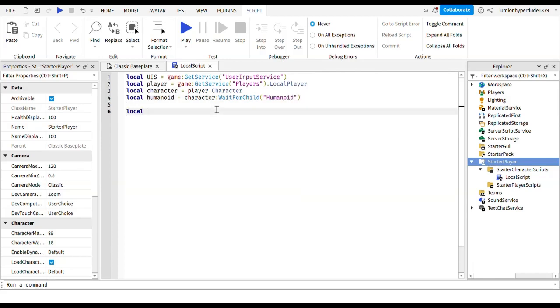Next we're going to make a variable: local MAX_JUMPS - I'll use capitals with an underscore - MAX_JUMPS equals 5, although you can change that to whatever you like. Then local timeBetweenJumps equals 0.1, which is saying how much time between each jump.